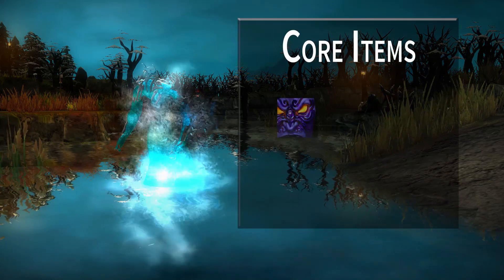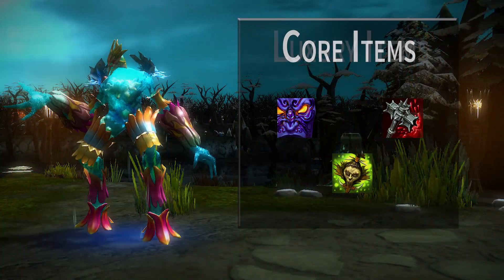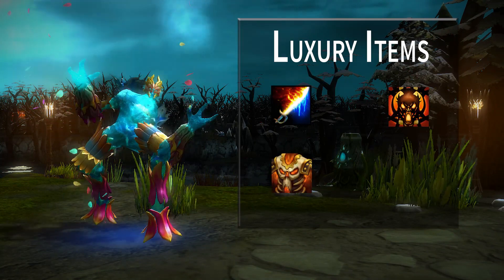In the laning phase, I pick up Ghost Marchers and Insanitarious. My core items are Elder Parasite, Brutalizer, and Shrunken Head. My late game luxury items are Dawnbringer, Symbol of Rage, Daemonic Breastplate, and Jinjuro.